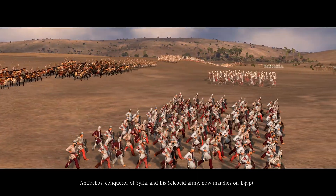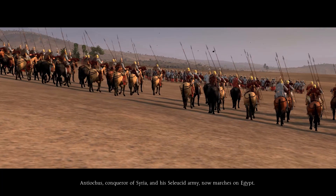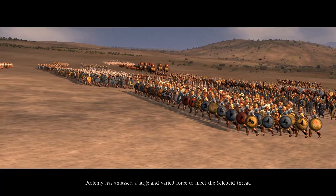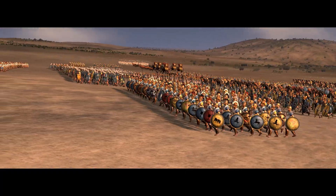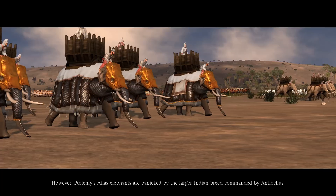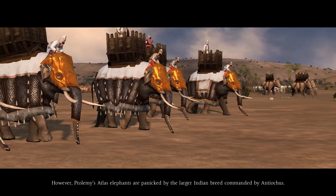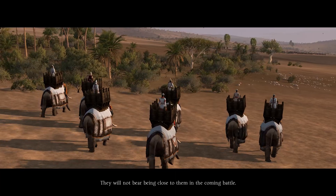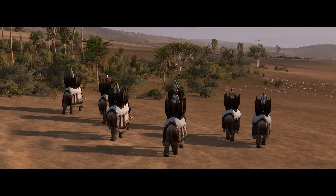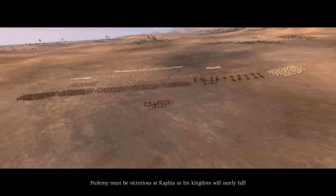Antiochus, the conqueror of Syria, and his Seleucid army now march on Egypt. Ptolemy has amassed a large and varied force to meet the Seleucid threat. However, Ptolemy's Atlas elephants are panicked by the larger Indian breed commanded by Antiochus. They will not bear being close to them in the coming battle. Ptolemy must be victorious at Raphia, or his kingdom will surely fall.